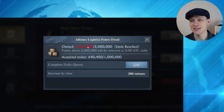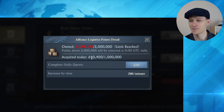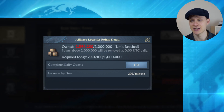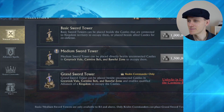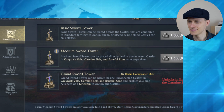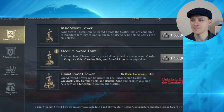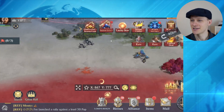What I'm hearing is that these swords are the true currency of this game — the hardest thing to come by. You definitely want to gather all of these points as best as possible. For Alliance Logistics points, just get lots of farm accounts hitting their dailies. Interestingly, they've actually exceeded the limit — they have more points than is allowable. You can acquire up to a million points a day at this stage by completing daily quests, and they get 200 per minute passively.